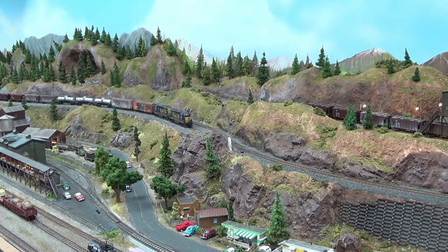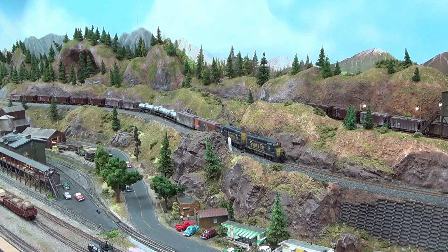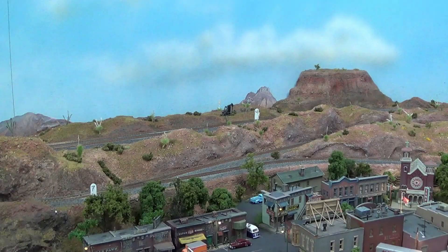We're now making our way downhill and we are going to reverse the direction of the train and go into the yard — I'll show you how that's done. We're going to swing the camera around, throw switch 7, and then up at the top we're going to throw switch 8.